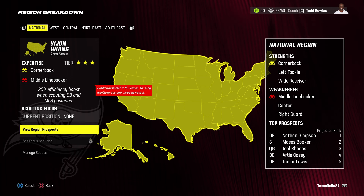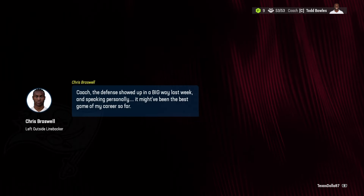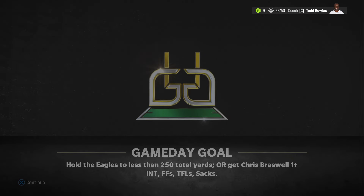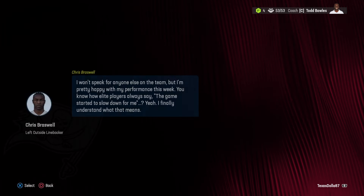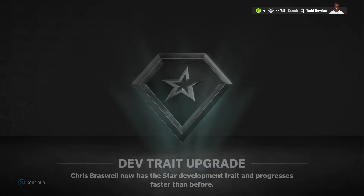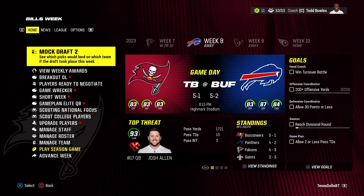Wide receiver might not be a huge need right now, but Mike Evans is getting up there in age and could retire or regress quickly. At week two we are 1-1, and we got a breakout opportunity for a linebacker — it's for Braswell, nice! If we can get him to jump up to star dev, that would be huge. We ended up beating the Eagles 31 to 17 and got a dev upgrade for Chris Braswell — 5,000 XP, let's go!